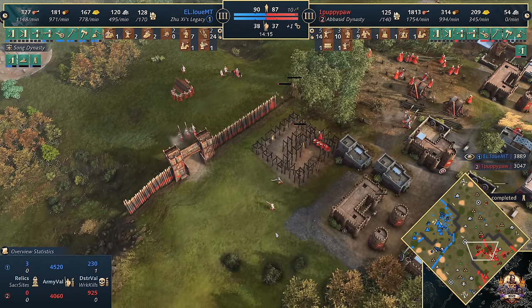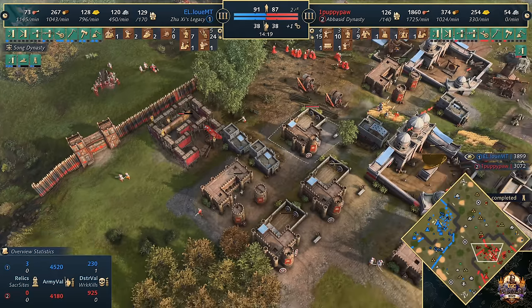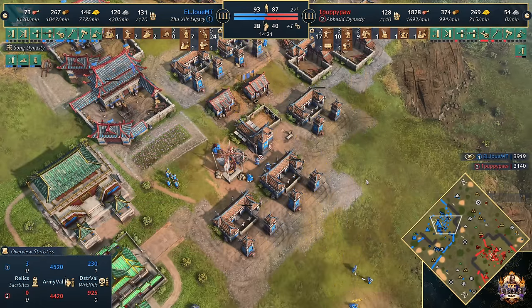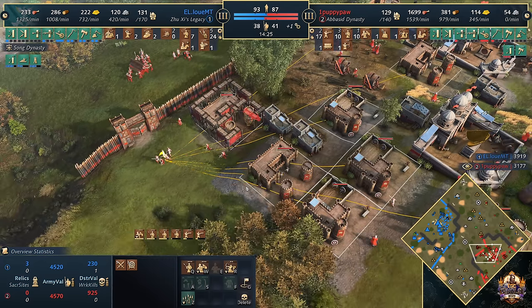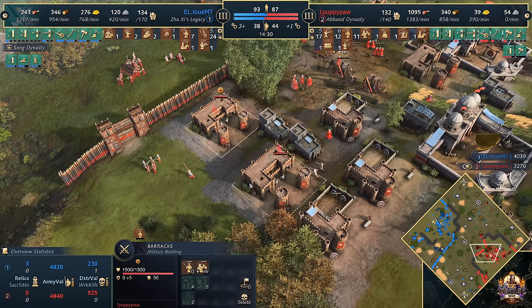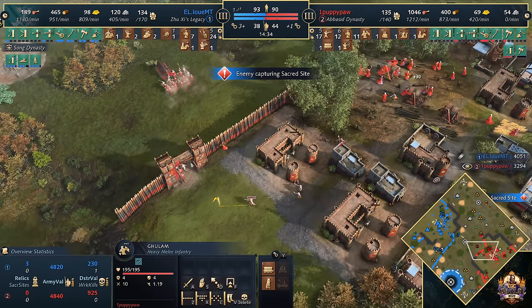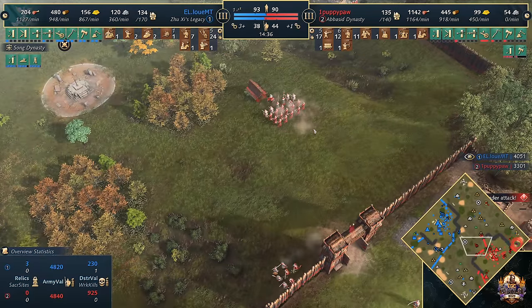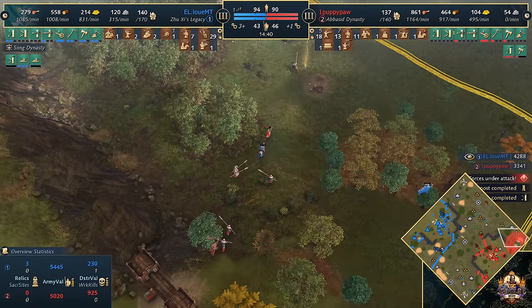He's not behind the eight-ball at all — his unit numbers are pretty decent. But he is stacking up a lot of resources. Actually, that's Louis — he's still training units pretty much full time and yet is unable to spend those resources. We want to try to get them out as quickly as we can. He throws down another Rax, trying his best to keep up with the unit demand. The numbers are starting to build for him. Towards the east side, the Spear numbers are increasing.